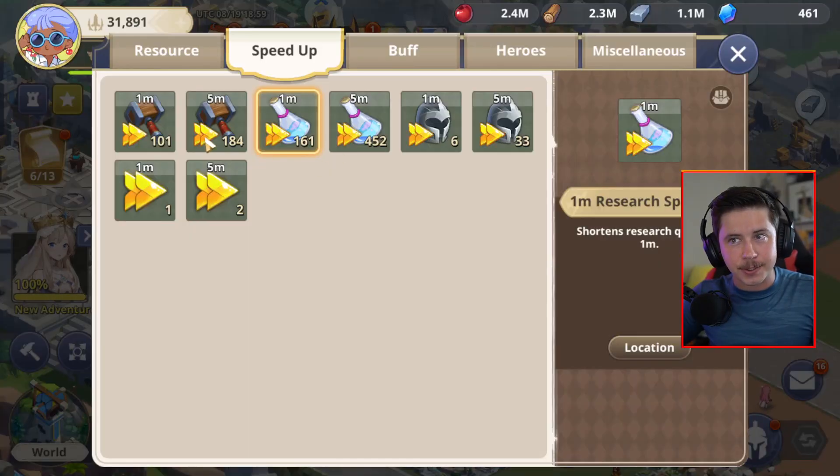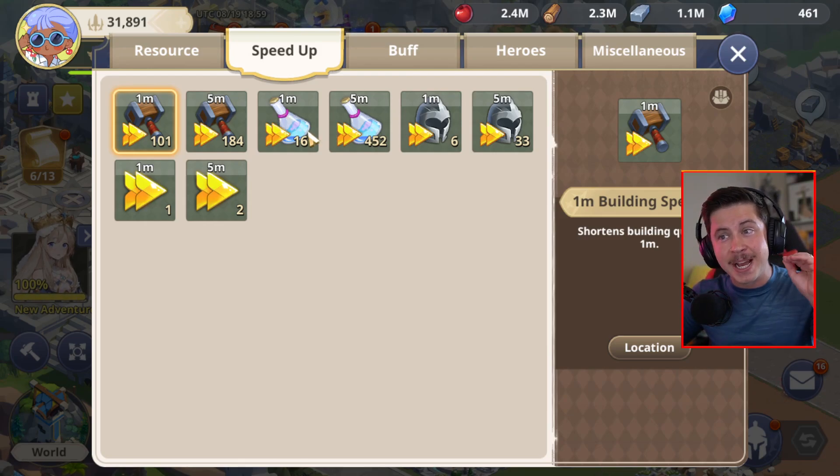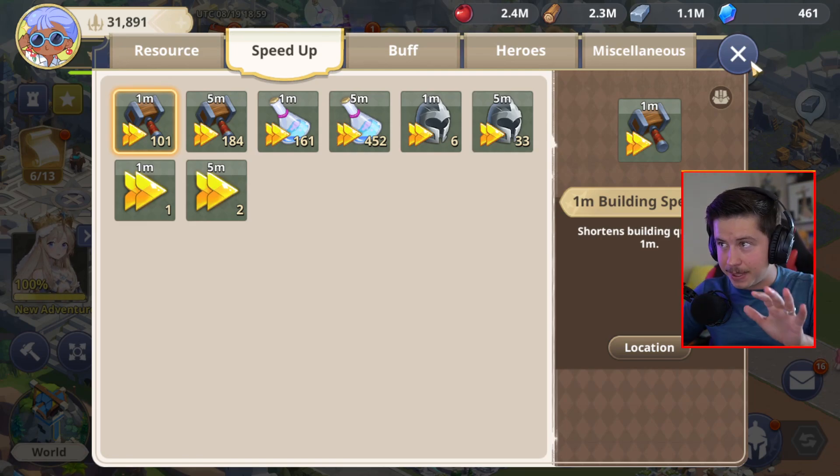Early on in the game, they give you a bunch of these because they want to lure you in and get you used to using speed ups, so that way you'll buy more. So be a little careful. It's up to you if you want to buy more in the shop, but use them sparingly because once you run out, it's not that easy to get more. You definitely get more through rewards over time, but not an unlimited amount.